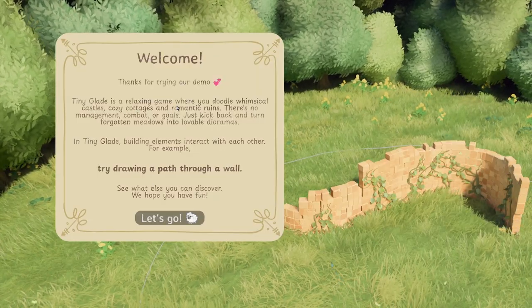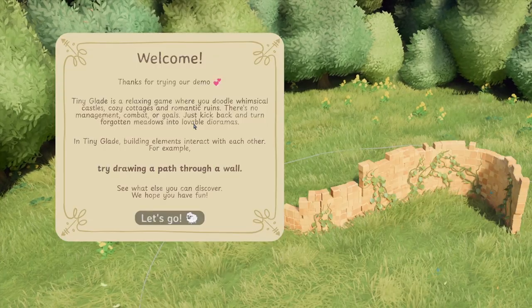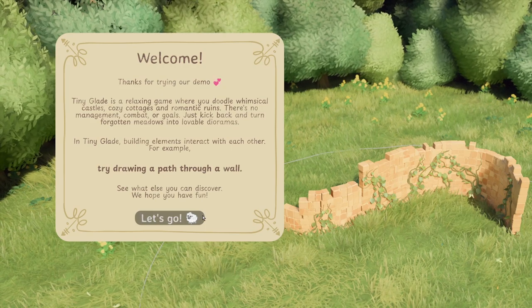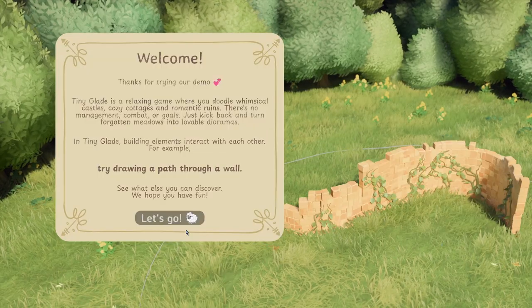TinyGlade is a relaxing game where you doodle whimsical castles, cozy couches, and romantic ruins. There's no management, combat, or goals — just kick back and turn forgotten meadows into lovable dioramas. In TinyGlade, building elements interact with each other. For example, try drawing a path through a wall. See what else you can discover. We hope you have fun.